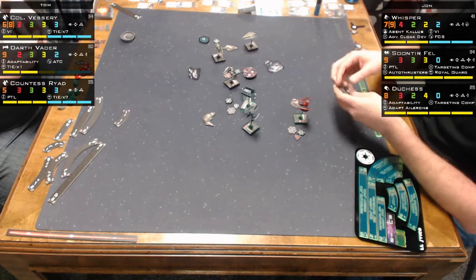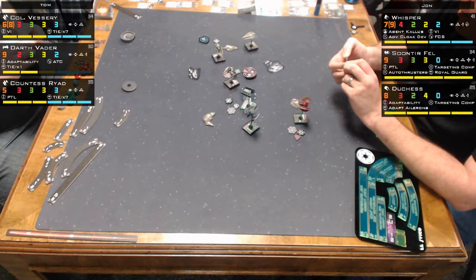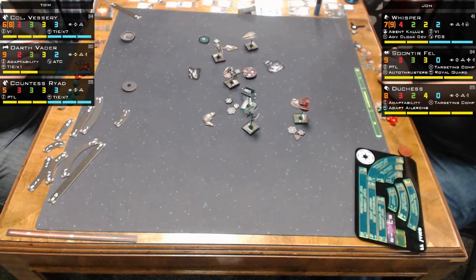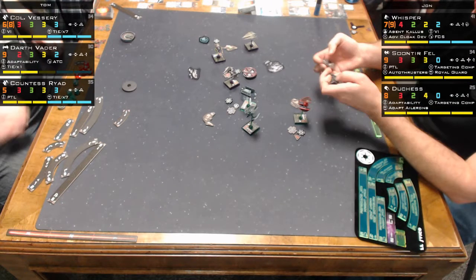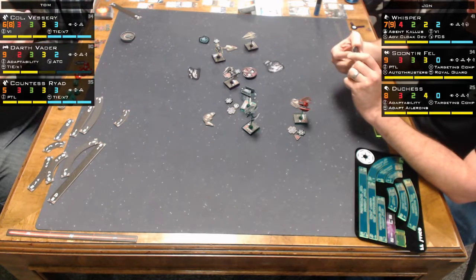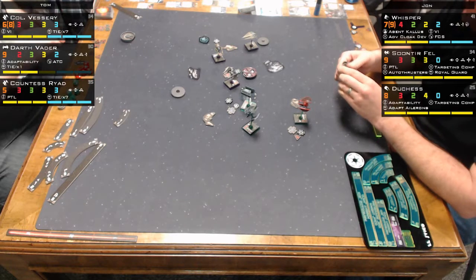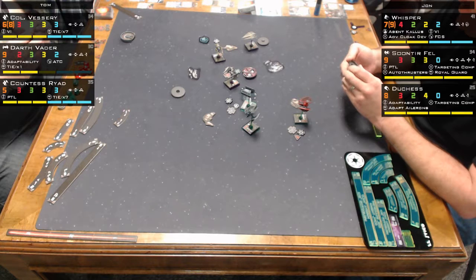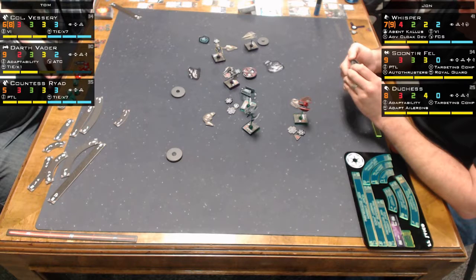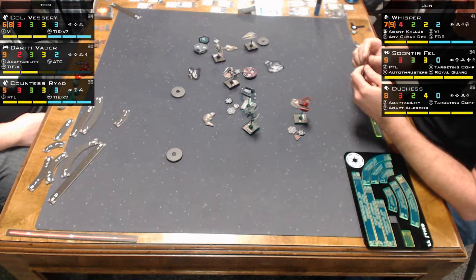Only two ships fired — Duchess and Whisper were the only ones with a shot. Soontir is pointed the wrong way, Duchess out of arc, Whisper out of arc, Colonel out of arc, and Darth couldn't fire anyway after hitting the asteroid. John should thank that asteroid — it did 20% of the work on Darth Vader for him. And it's one of the acrylic ones John brought.